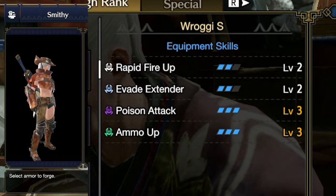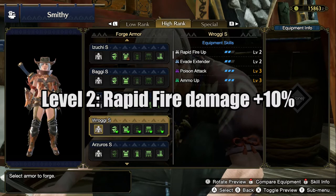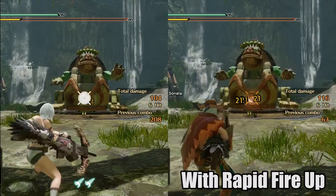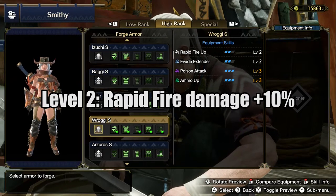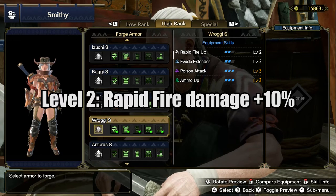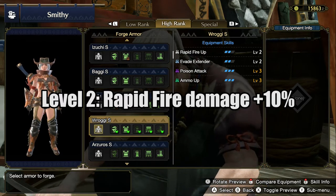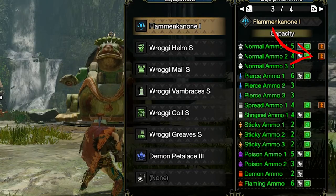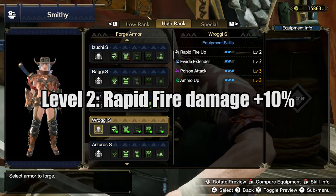Let's take a look at what all these skills do. Rapid Fire is an exclusive skill for the Light Bowgun. With level 2, you will get 10% extra damage for your Rapid Fire. If you don't know what Rapid Fire is, it's the ammo that gives 3 shots. Every Bowgun has 1 or 2 ammo types that do multiple shots. Take for example this Engine of Light Bowgun — it has Rapid Fire in normal level 2. So with Rapid Fire level 2, you will do 10% more damage with these attacks.